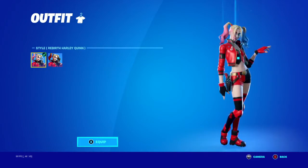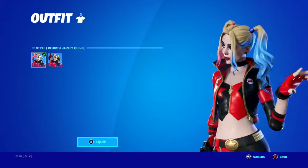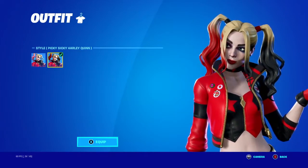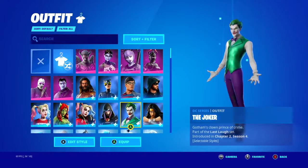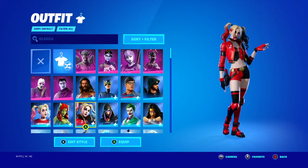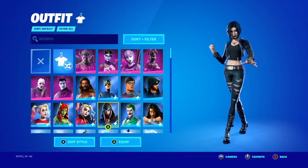What I didn't like about Rebirth Harley Quinn at first is that when you bought her you had pink and blue hair for a while, until they came out with an update giving you the red and black hair — called the Psycho Sicko Harley Quinn style. Black and red are my two favorite colors, so with Harley Quinn that just makes her one of my favorites in the game.